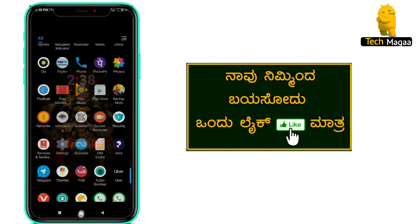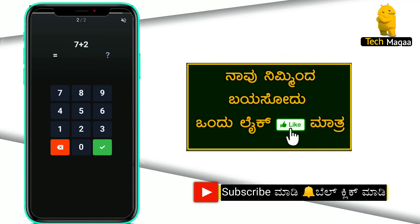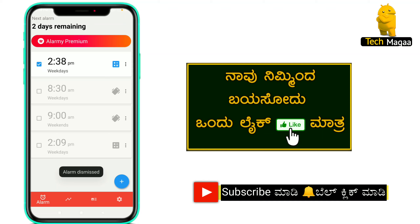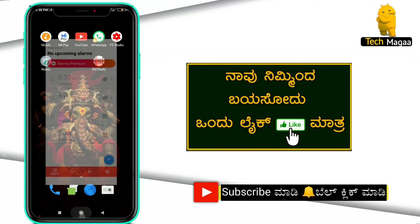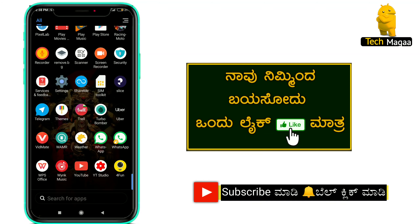The alarm is not disabled yet. You need to solve the math problems to dismiss it. For example: 4 plus 4 equals 8, and 7 plus 2 equals 9. Once solved correctly, the alarm will disable.